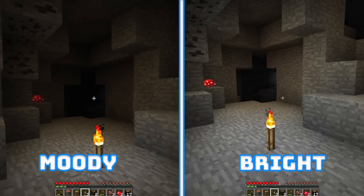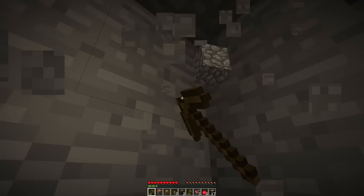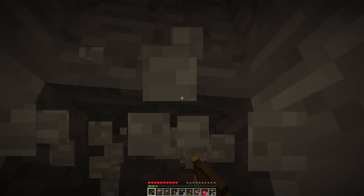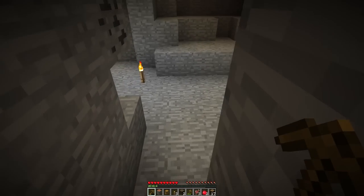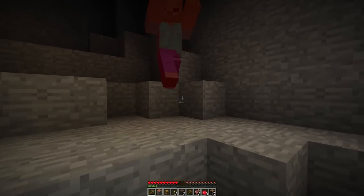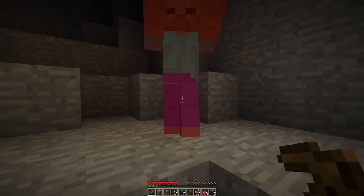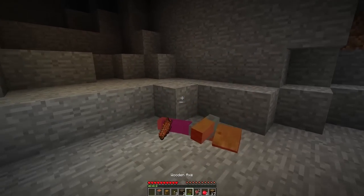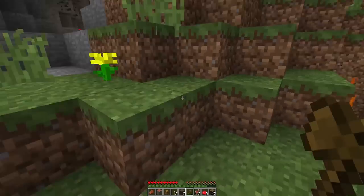I'm going to grab a bunch of smooth stone and we need a furnace. The most important thing in Minecraft is actually the dirt itself — because if there's no dirt, there's no trees. Saplings can't grow on anything else other than dirt. If there's no dirt, there's no trees. If there's no trees, there's no tools. If there's no tools, you can't get anything else.